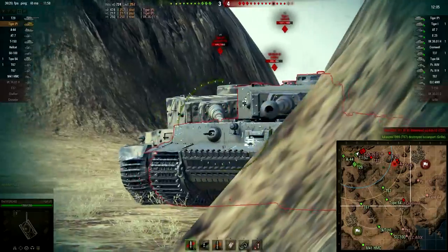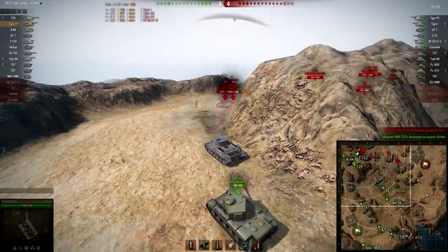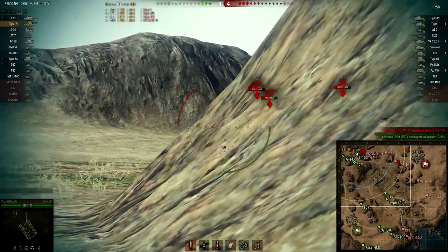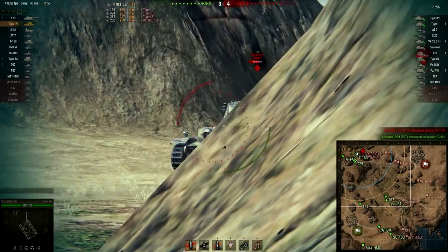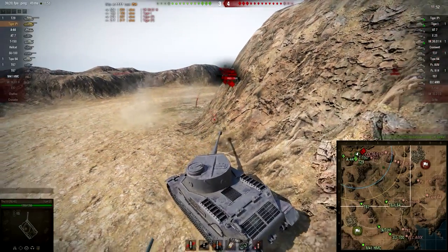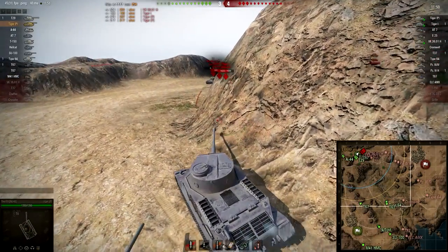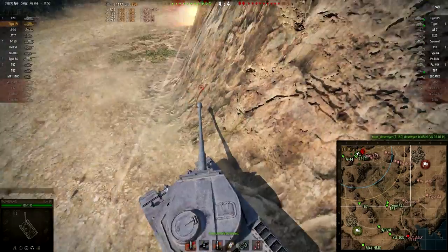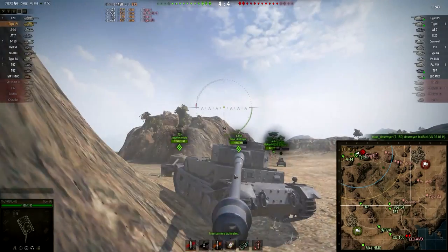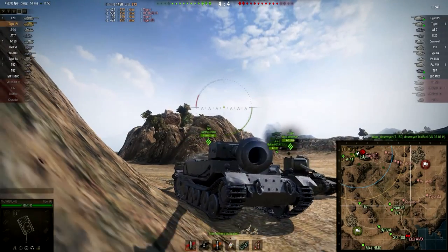The Tiger peeks out and because his hull is so big I can put a shot into him. He bounces — I take no damage in return. The VK bounces, I peek out, put a shot in him, and pull back. That's the way the Tiger P likes to play. Because my armor is angled that well, the weak point on the corner of the tank is almost not visible, so the enemy doesn't have a chance to shoot at it.